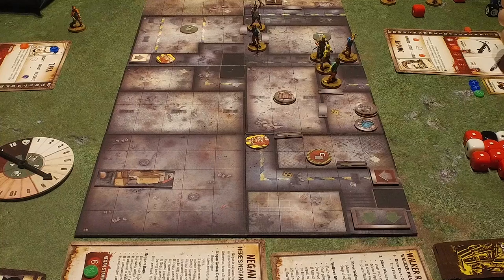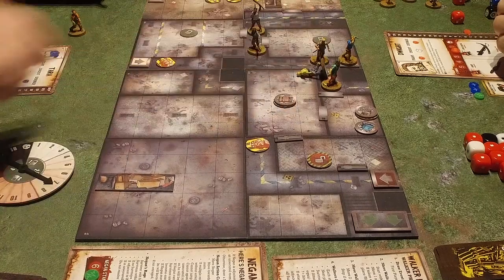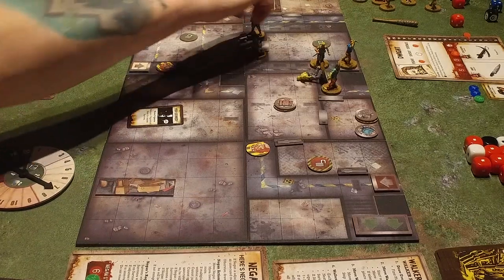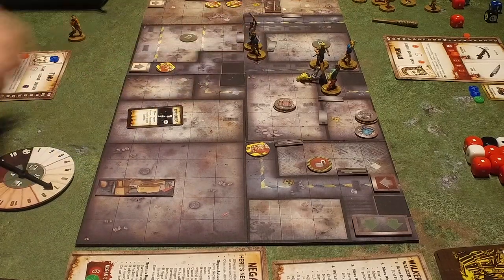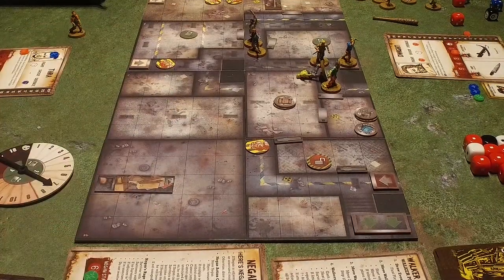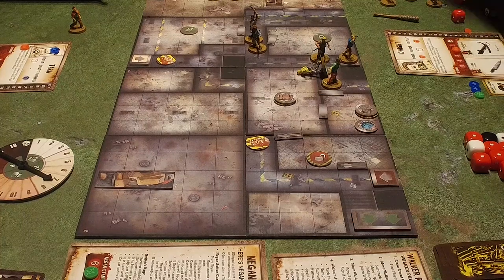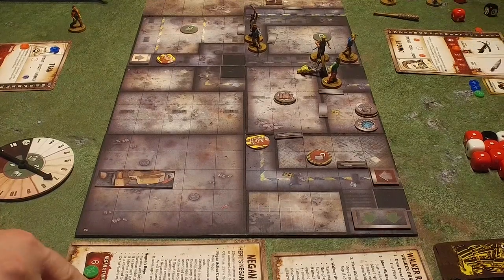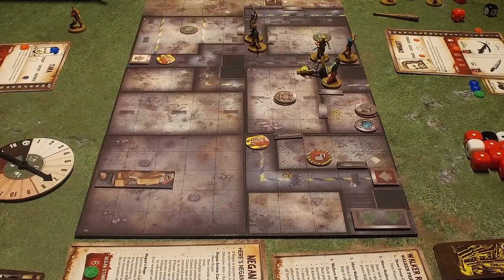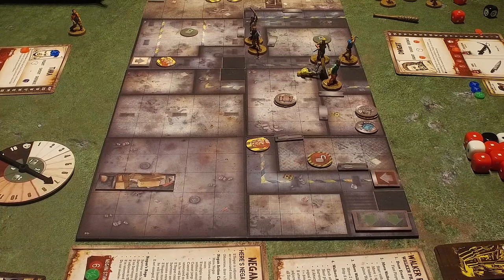Negan moved two spaces — he can't, so he's going to get pissy. Rue one reputation from the nearest survivor. Highest rep loses blue rep — that'll be you this time. Two — well they were all three. Survivors within three will lose one stamina — so you'll lose your stamina. There's no walkers, no unsecured rooms — we're all good. Threat will go up by one — so we're up to eight now. We need to try and bring it back.